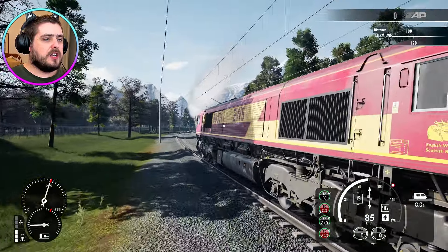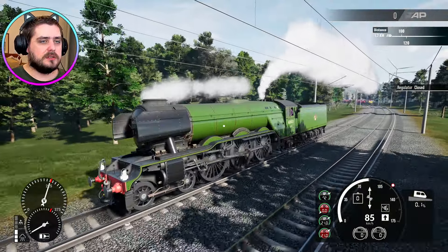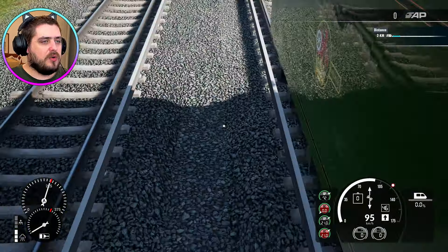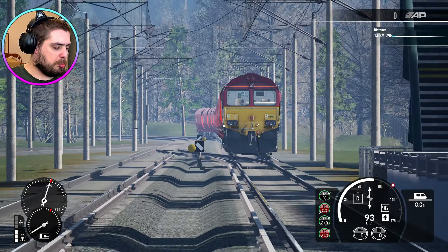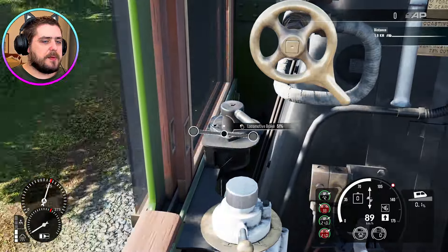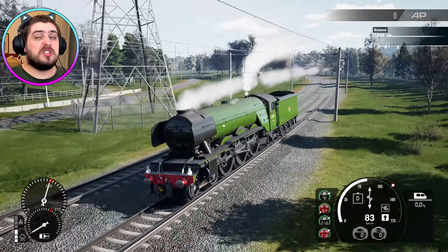It would be nice if we had a Freightliner Class 66 as a default — I do like the EWS livery, but it would be nice if it was Freightliner green. I need to speed up a little bit because now we're switching tracks. We're on the same line as the 66 now. How fast is that 66 going? Let's have a look on the minimap — it's falling behind a little bit, which means we might need to slow down. Apply the loco brake, put it to about 85 kilometres per hour. I think that'll be enough. Gotta be honest, this isn't the fastest unstoppable video I've ever done.